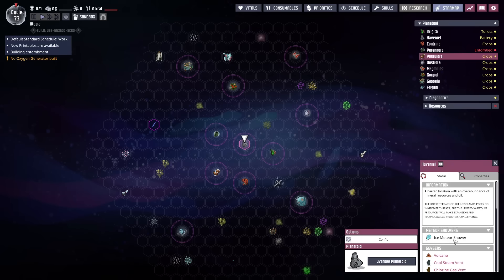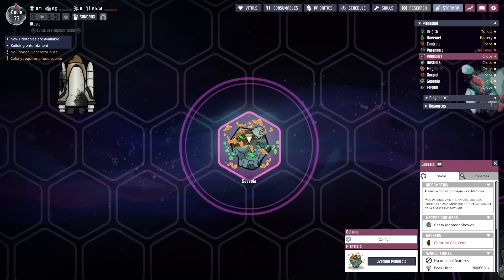Let's now look at the Spaced Out DLC meteor showers. Here there are many more types, and which ones you get depend on each planetoid and map type. You can see which meteor showers affect each planetoid in the info card in the star map when clicking on a planetoid. Note that the outer six planetoids are always the same, and mostly do not have showers.